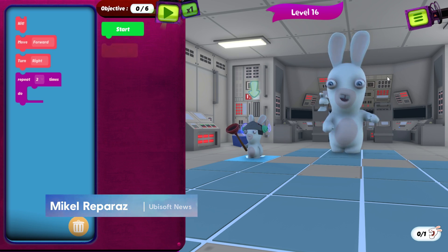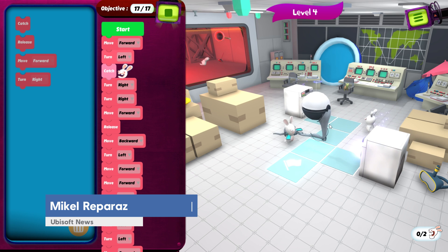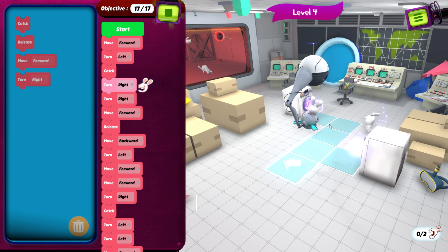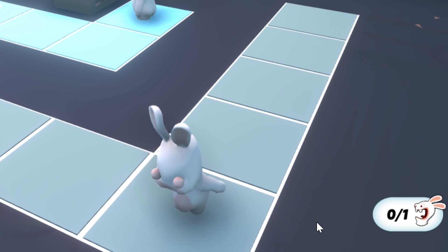In Rabbids Coding, the zany Rabbids have taken over a space station and it's going about as well as you'd imagine. Luckily, you can save the day with the power of coding! And sausages. Rabbids love sausages.